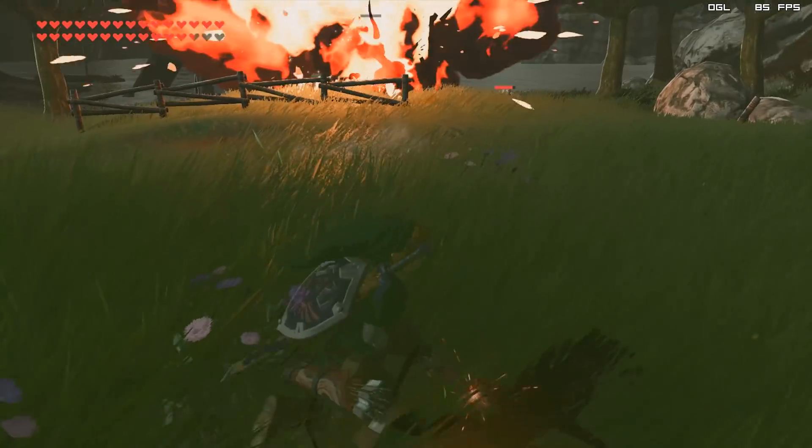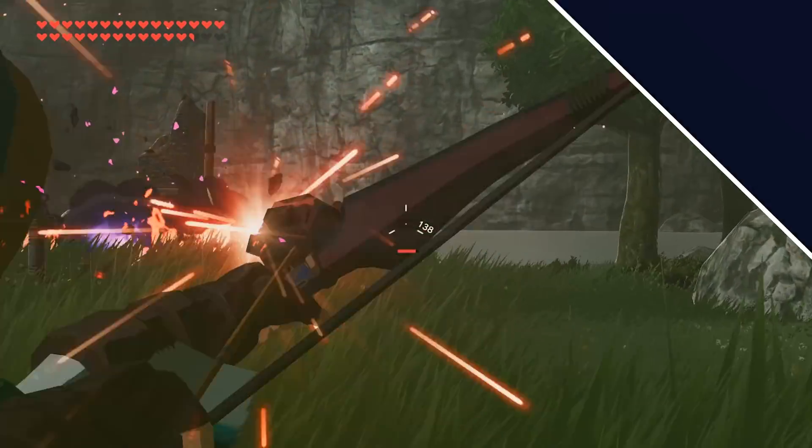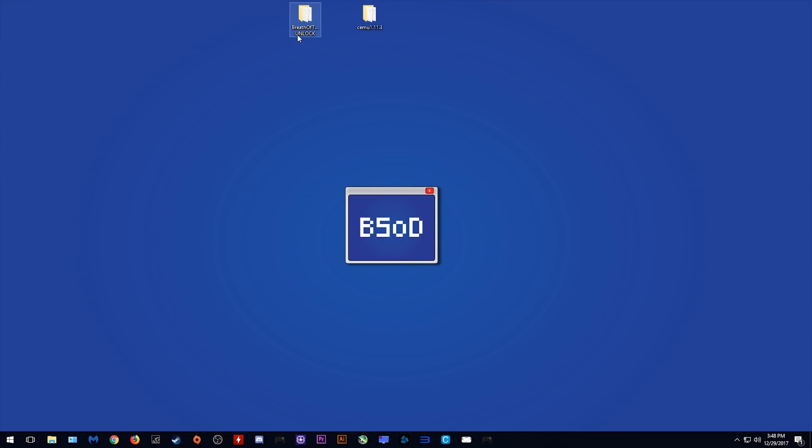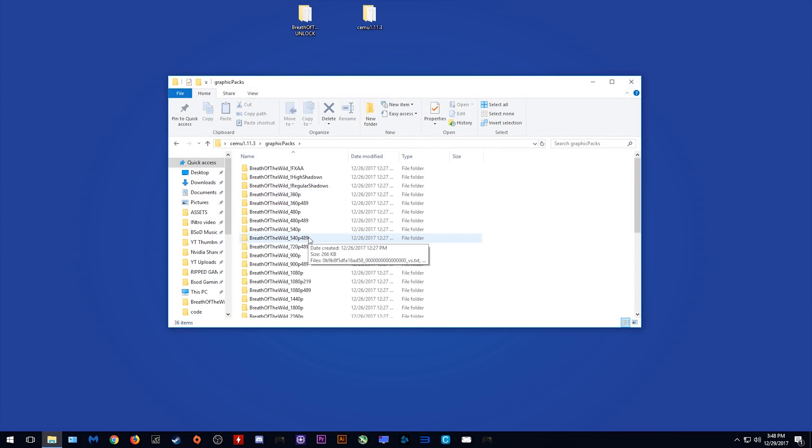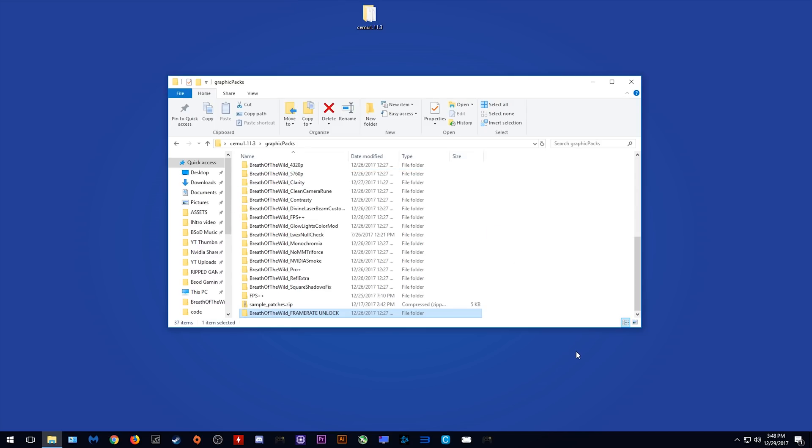I am now going to show you how you can unlock your framerates. Unlocking the framerate is actually quite easy. All you need is this graphics pack — you can find it in the description. You just want to open CMU 1.11.3, go to your graphics packs, and drag and drop this graphics pack right here. It must also be noted that in order for this graphics pack to work to its fullest potential, you also need to use FPS++.